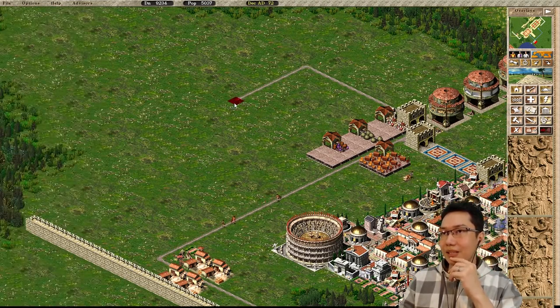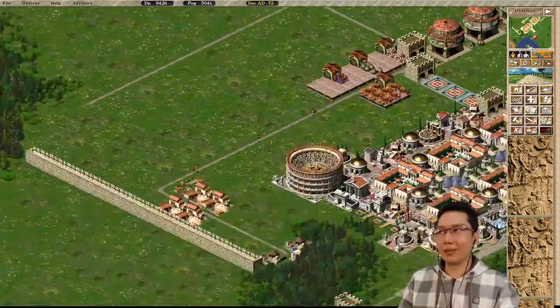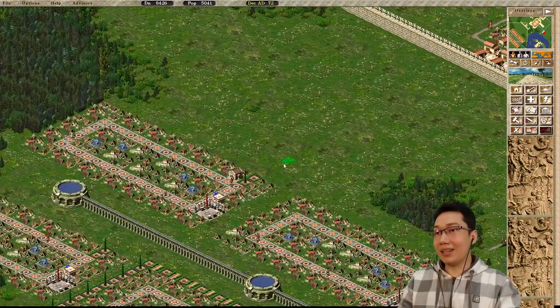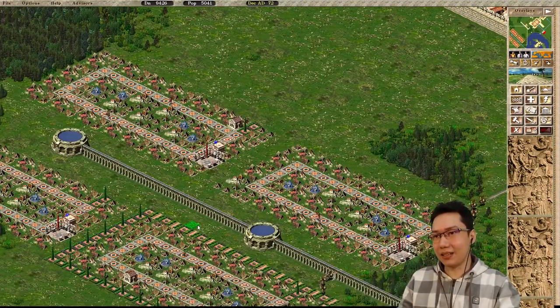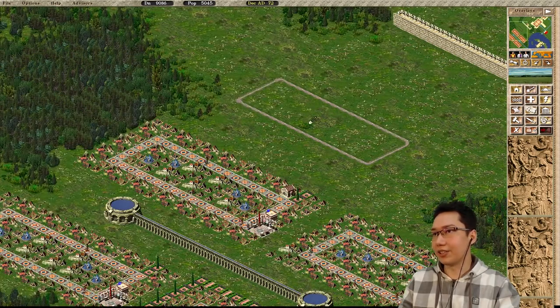This can be another row of luxury palaces — basically another one of these over here. Meanwhile, our money is finally doing well. Let's do another block here. And we're gonna get a whole bunch more tents going, because that's gonna be important — we need to boost our population.